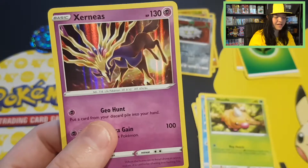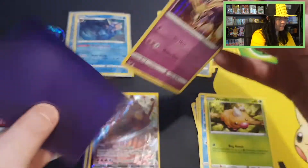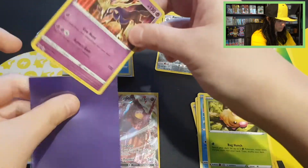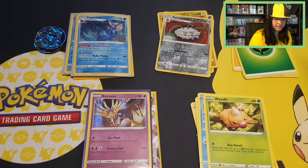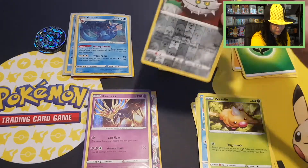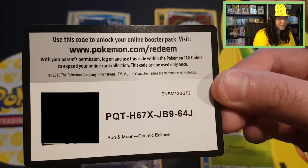I cannot believe what Vaporeon gave us — I am so happy! Having a purple sleeve ready for it. We have this code card of Vivid Voltage. It was just an uncommon reverse, so for the Holo Xerneas I'll give a code card of Cosmic Eclipse.